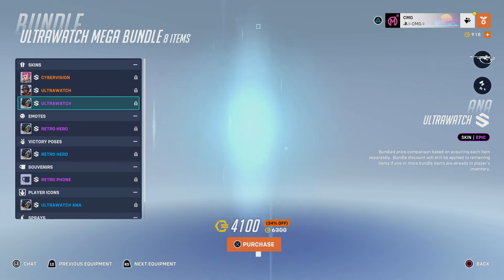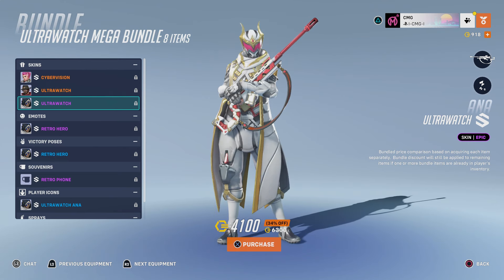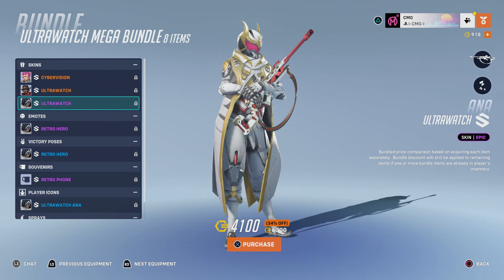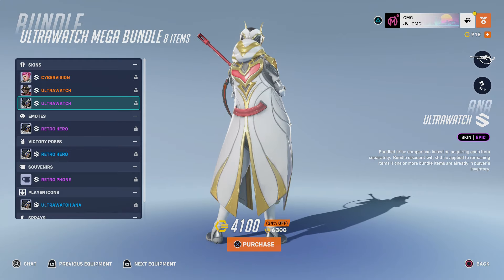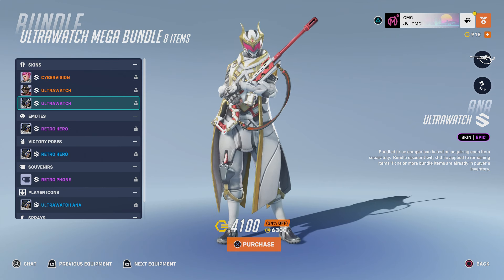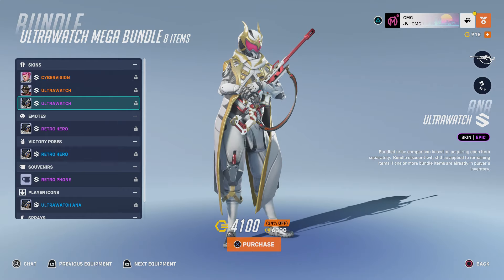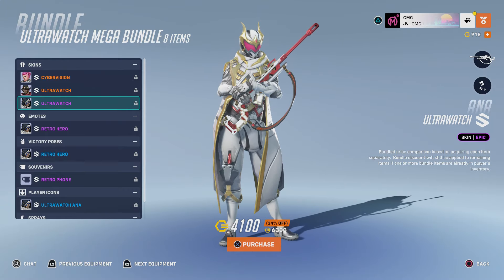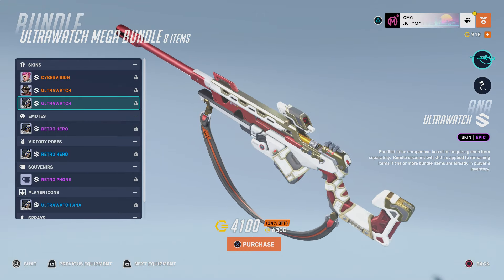Now Ana's is really interesting because this is actually an epic skin, but you'd be completely fooled by that because it literally looks like a legendary skin. Okay, maybe there are some subtle similarities to the regular classic skin, but I looked at this at first glance and thought this is definitely a legendary — but it's actually an epic. The whole main color of the skin is white, but you've also got some gold and some red as well.